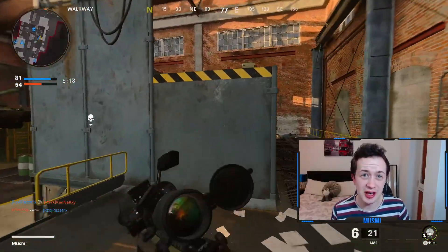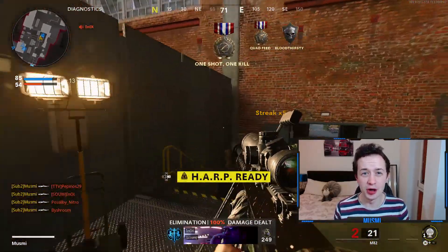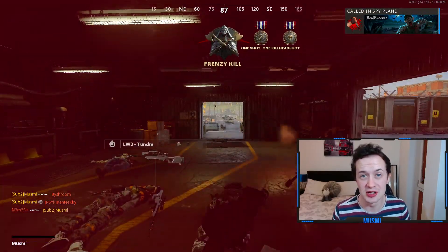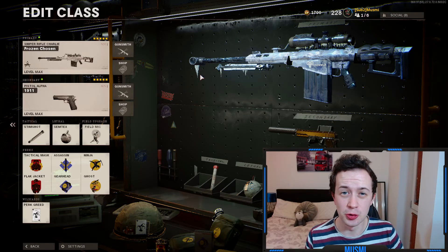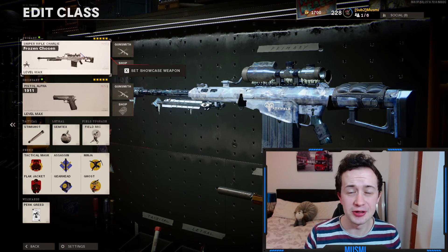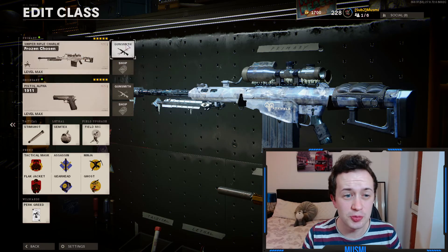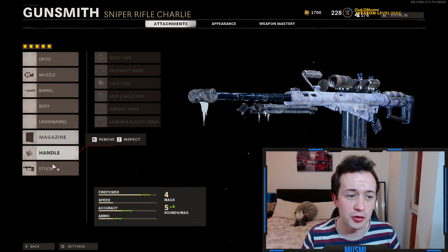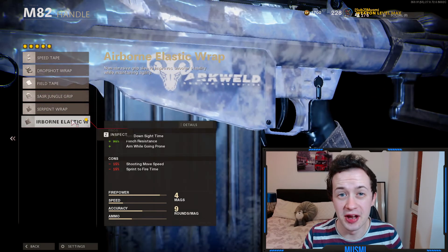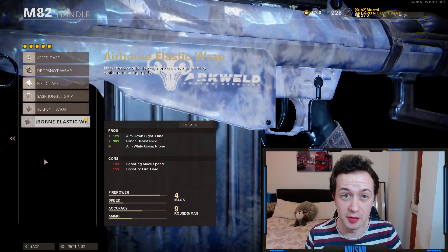In terms of specific maps, any of them are fine if you're just going for leveling. There are some that are really good or really bad for doing certain camo challenges, but I'll go through those later in the camo section. Another great way to get an advantage whilst leveling up is to use the Frozen Chosen blueprint for the M82. This was unlocked by just logging in during the winter holidays. It gives you some pretty nice attachments — a few of them give you aim down sight speed which is ideal. For example it comes with an airborne elastic wrap which is really nice for aim down sight time — it's probably the best attachment in that slot.